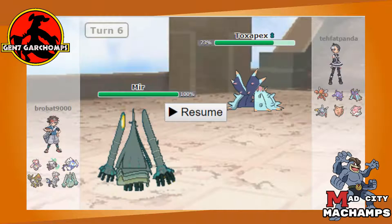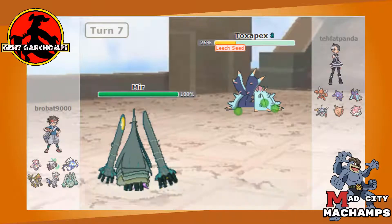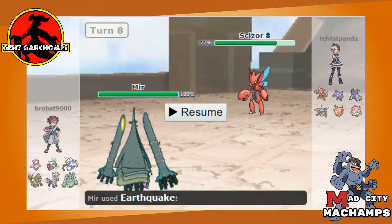I go for Leech Seed — he goes for Toxic Spikes. I just start spamming Earthquake expecting him to set up a second layer, which is totally fine since I've got Silvally for that. Then he goes into Scizor and we hit it with Earthquake. I didn't expect him to sack Toxapex there obviously since it has Regenerator and has value later on. I considered a different move but thought if he switched into anything it would probably be Mega Sableye, which wouldn't take much damage anyway.